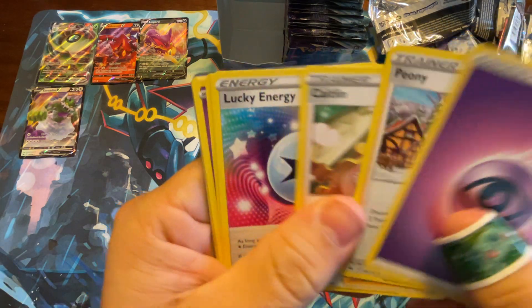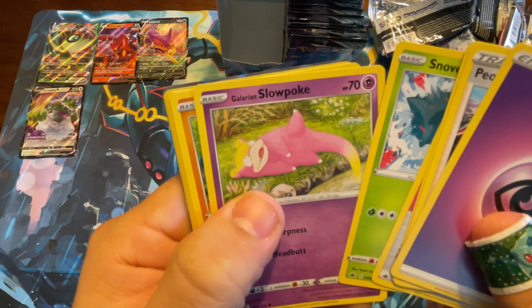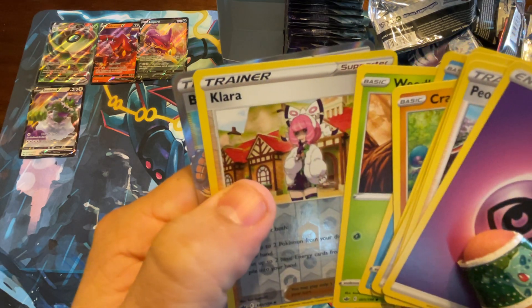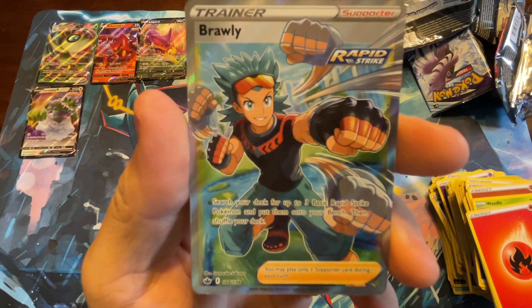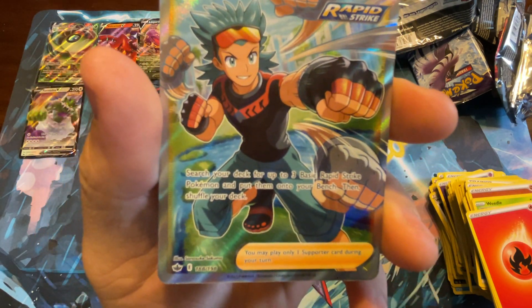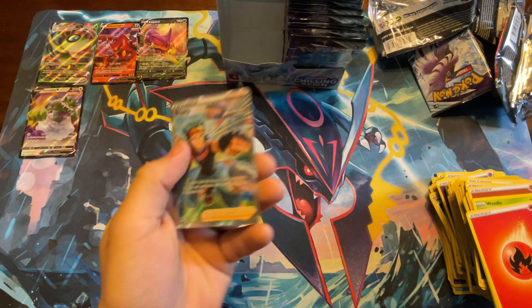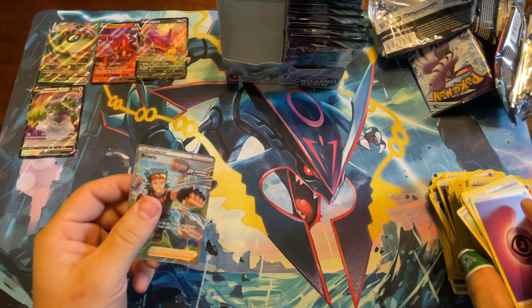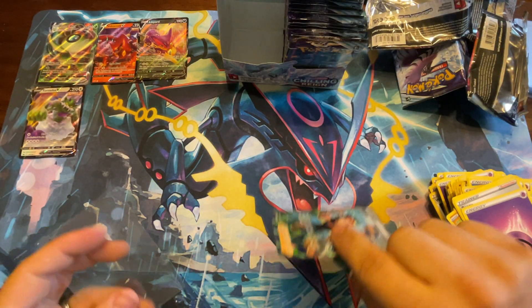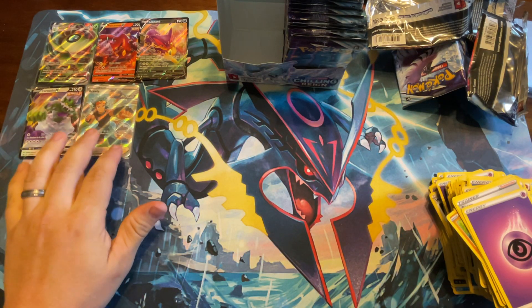Psychic, Peony, Caitlyn, Lucky Energy — hope we have some lucky cards in this pack. Oh, we got something shiny in the back! Galarian Slowpoke, Brawler, Snorunt, Weedle, Clara, and a full art Brawly! I don't even know what it does — search your deck for up to three basic rapid strike Pokemon and put them onto your bench, then shuffle your deck. I guess that's good. I haven't played Pokemon TCG in a long time, so go ahead and sleeve that up since it's full art.